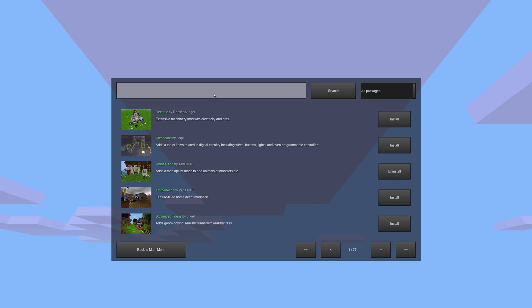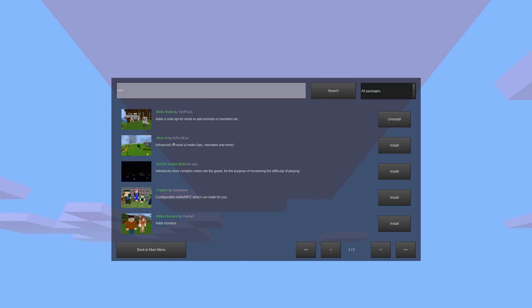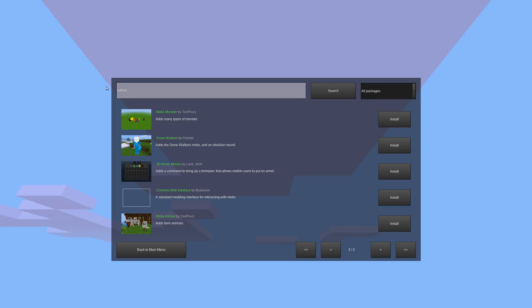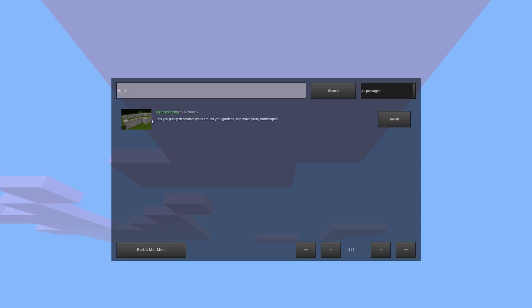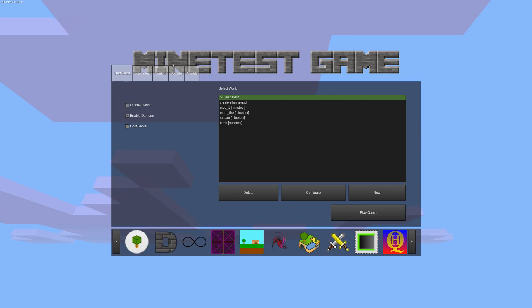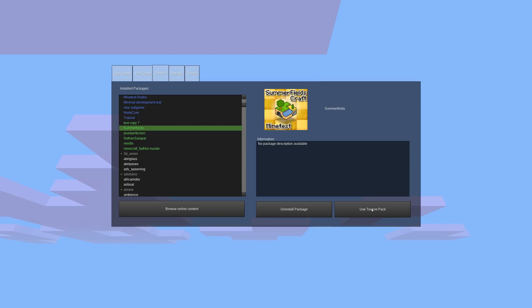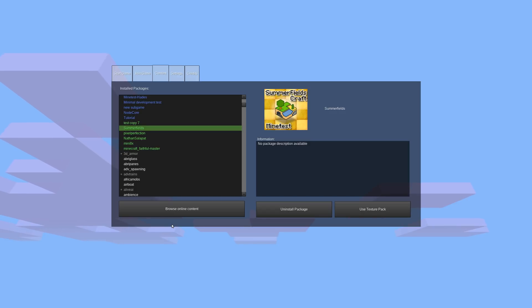Now we have searching available, so say we want to look for something that adds mobs. We can see there are a few pages worth of mods that add mobs, and these download the images, titles, and descriptions. We can also search for authors — if you want to find my mods, I currently only have one on the content database. In order for mods, games, or texture packs to show up, they have to be added to the content database, which I'll have linked in the video description. And that is the new Online Content Manager, which makes it very easy to download and install mods.